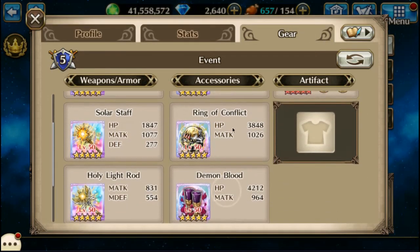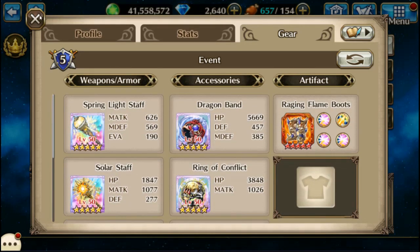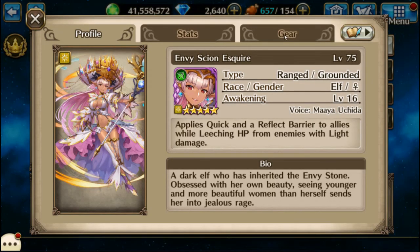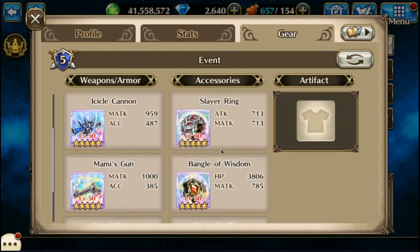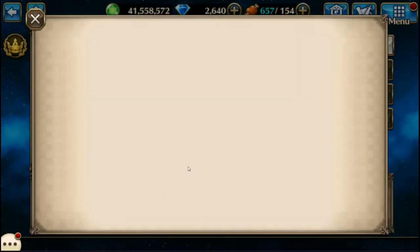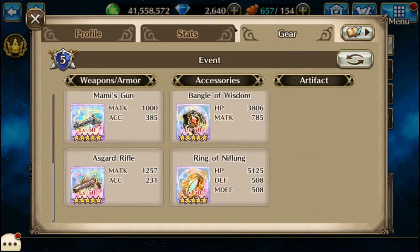Poel, again kind of the same setup — a lot of light AoE gear, and the more that you have that hits the back row the better. Then we're using Envy, just the same light AoE gear with a little bit of water mixed in, and same thing here.